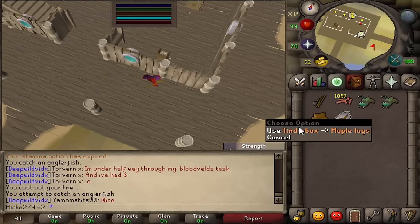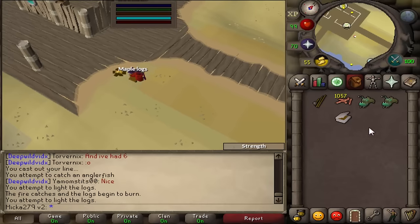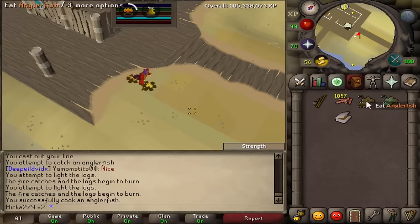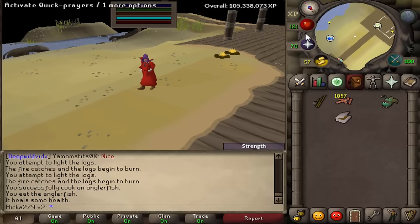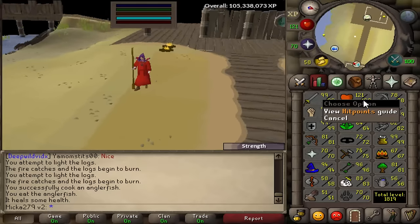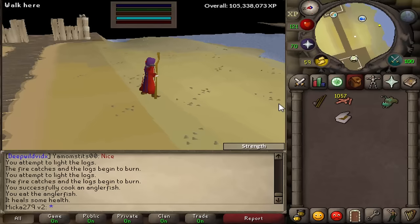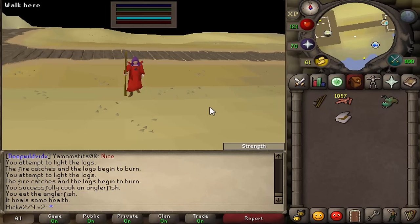Let me quickly show you how the cooked one looks. A cooked anglerfish looks fairly weird. And with one-to-one HP healing it's insanely good. I think that is actually it — that pretty much explains anglerfish fishing. If you have any questions make sure to ask them in the comments below, and if you're new to the channel feel free to subscribe. Have a nice day, bye!